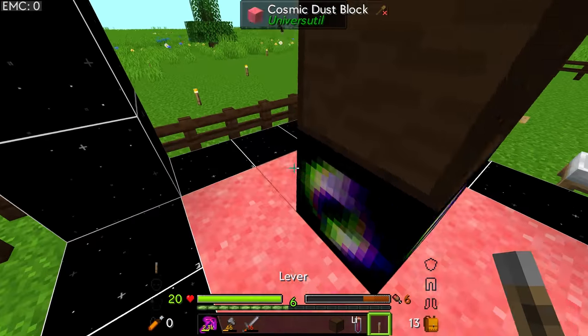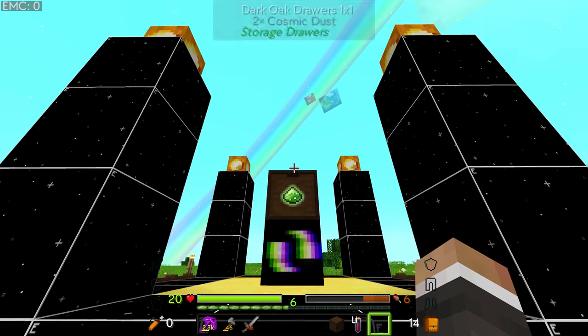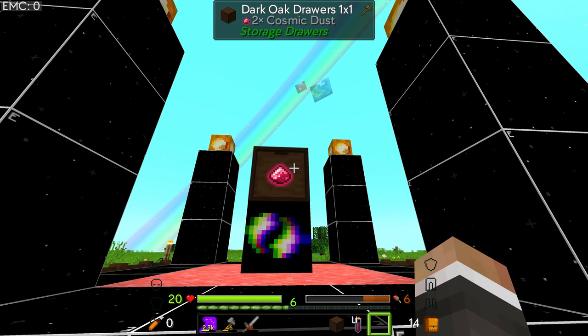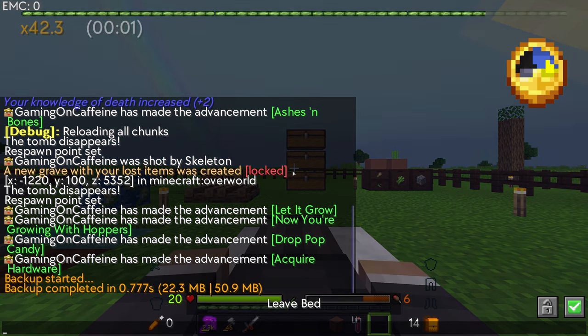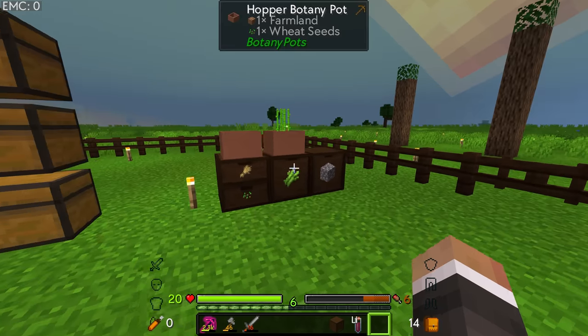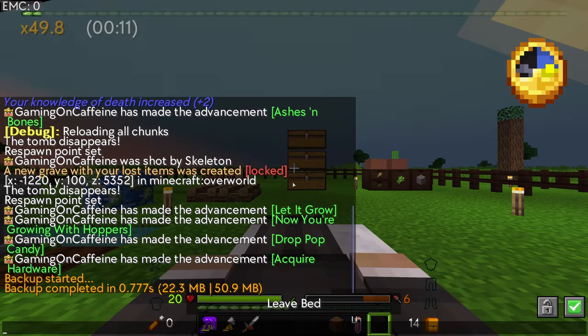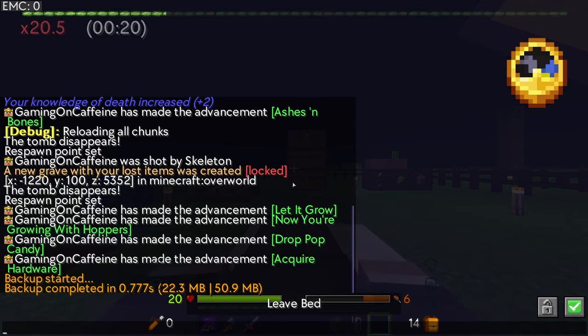We craft a lever with one stick and one cobblestone, place it on the gravity block, and it starts spinning and generating cosmic dust — two dust right away. Sleeping to accelerate time gets us 76 cosmic dust very quickly. We're also up to 11 sugarcane. It looks like we now have basically an infinite amount of cosmic dust, which we can right-click whenever we like to get infinite random elements.